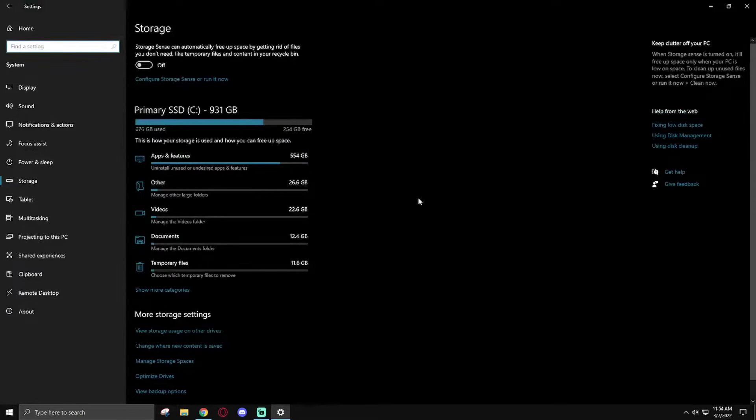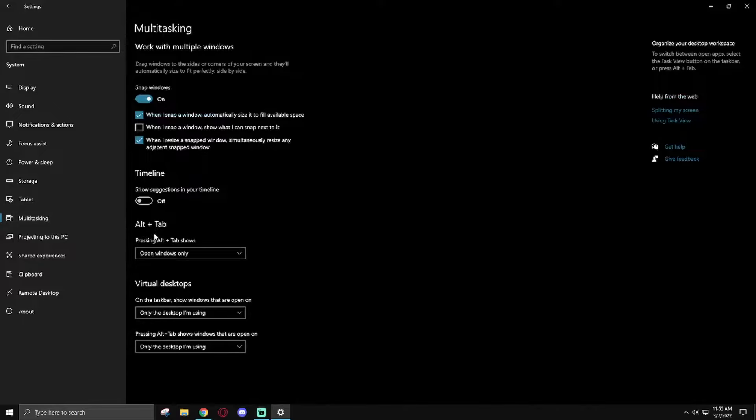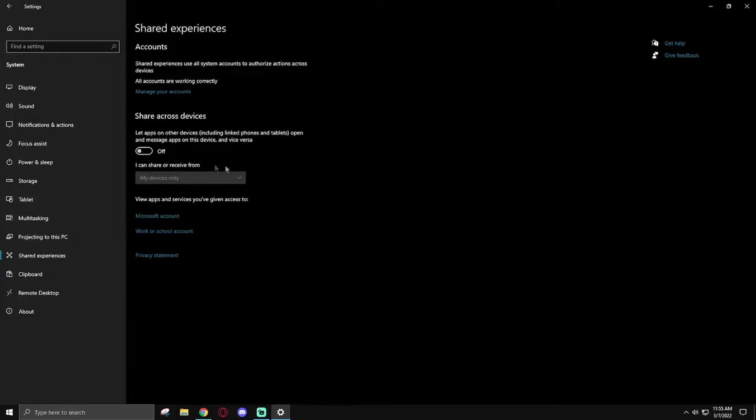Next go to Tablet and switch it to Don't Switch to Tablet Mode. Then in Multitasking, go to Alt-Tab and set it to Open Windows Only. You could also disable Snap Windows but that's a nice quality-of-life feature so I leave it on. In Shared Experiences, turn off Share Across Devices unless you have your Microsoft account linked across multiple devices and use apps from the Microsoft Store — otherwise turn this off, you don't need it.